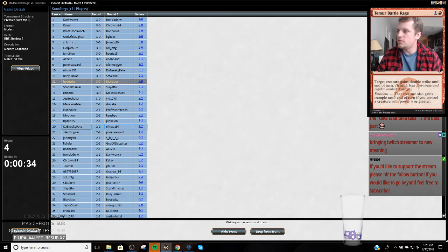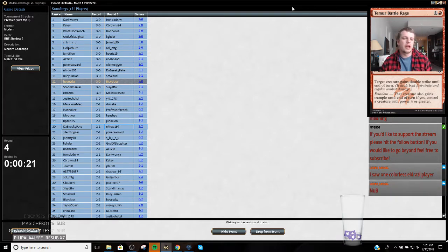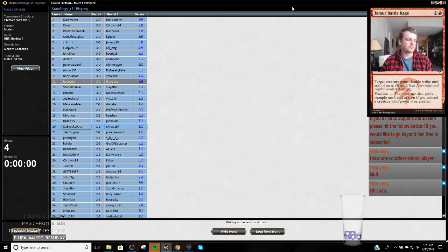All right, what is up YouTube? We're going into round four of the Modern Challenge, currently 3-0. Beat that new Serum Powder Eldrazi deck last round. I think my opponent kept a pretty poor hand in game one, then just didn't hit a land in game two. I played against the Colorless Eldrazi player in my last round, then Ponsa in round two, and Bogos in round one. So I've had a pretty non-interactive set of matches, but it's probably part of the reason why I'm 3-0. Death Shadow is good at handling those decks.